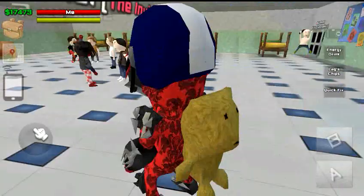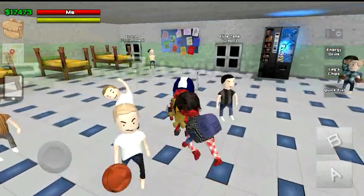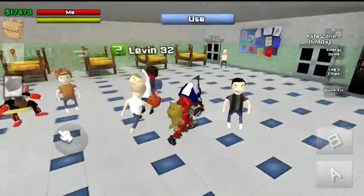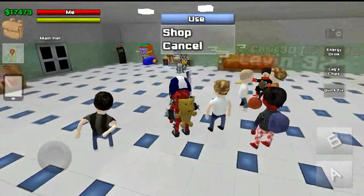So in order to buy armor, you go to this guy right here with the white shirt in the rest area — you can also find him in the main hall. Go up to him, tap use, tap shop.